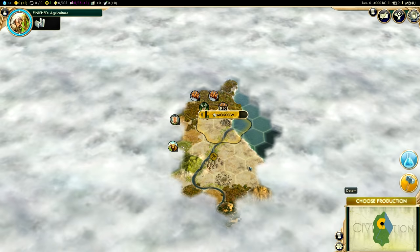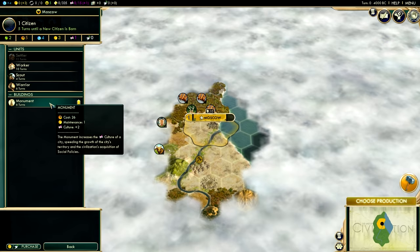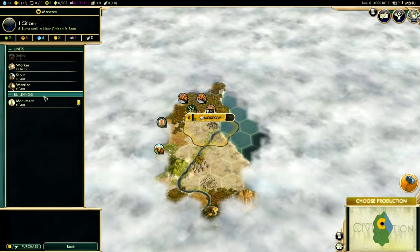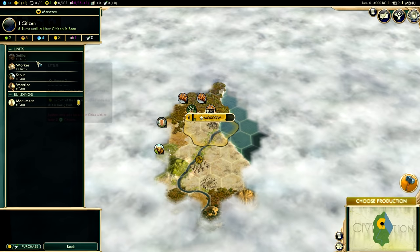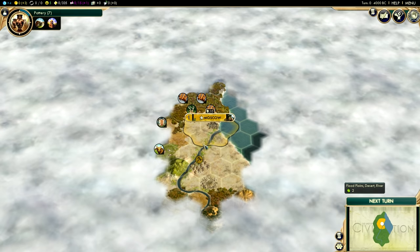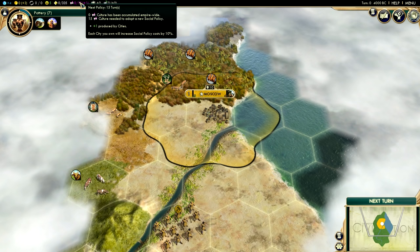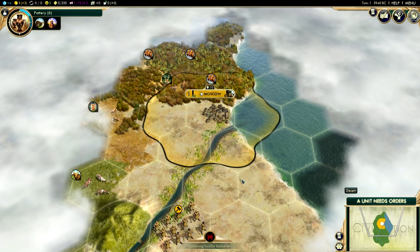Now that we've selected our research, we need to choose our production. It recommends building a monument. However, I would suggest that perhaps you don't build the monument and instead build another unit — either a scout, a warrior, or a worker. I'm not going to need a worker for a while yet, so I'm going to build a scout. The reason I suggest skipping the monument is because once we reach a certain level with our cultural policies, we'll actually be able to get monuments for free within the first four cities.